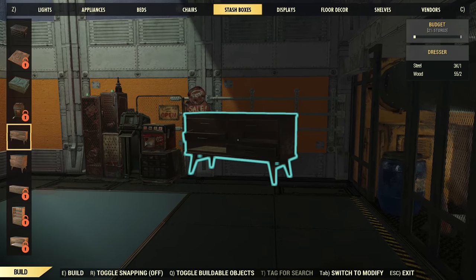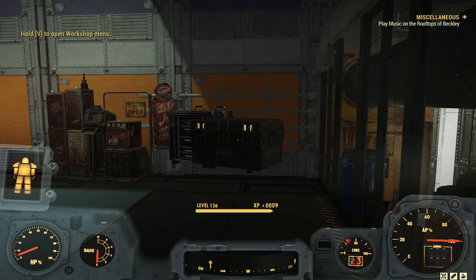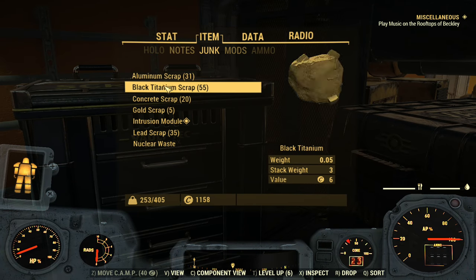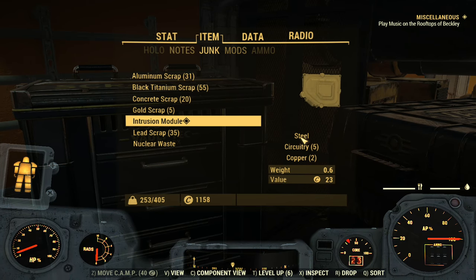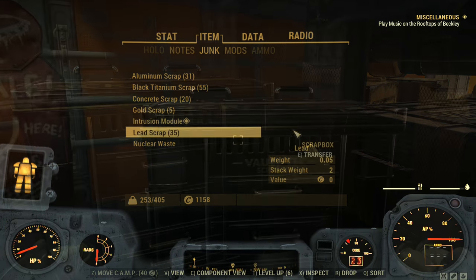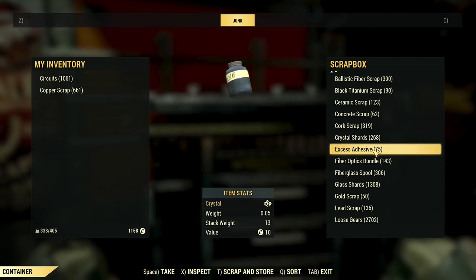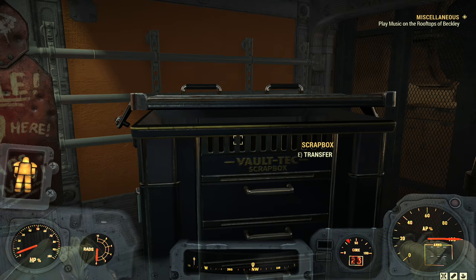What we will do is place down a vending machine, and then go to your stash box and either place down a stash box or a scrap box, depending on if you have Fallout 1st or not. For the next step, you're going to need an intrusion module that you can get from Ward's Daily Quest. Take note of the items to the right — the steel, copper, and circuitry that this intrusion module has. Go into your scrap box and grab the circuitry, copper, and steel.